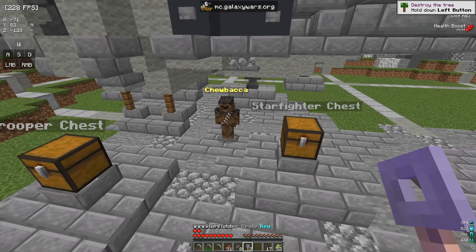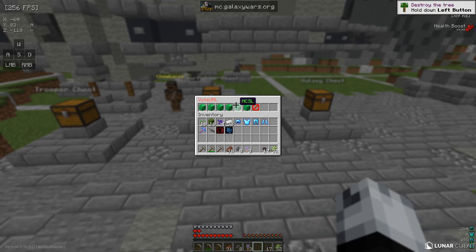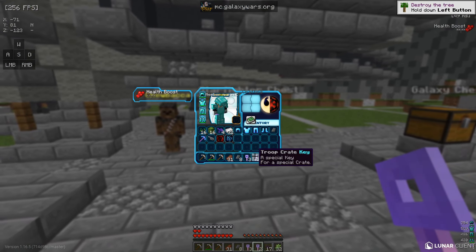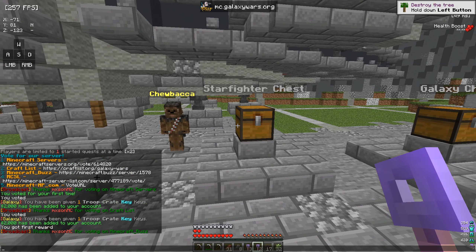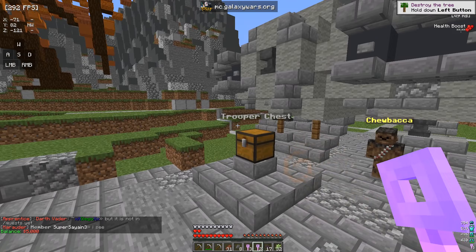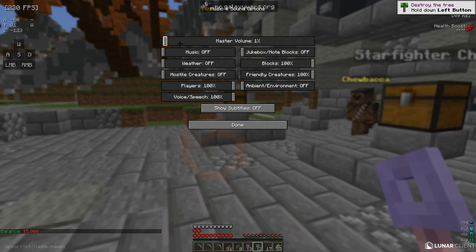Over here you can see some pretty cool stuff flying in the air, and right here are the crates. The owner did give me three Star Fighter crates. You also get crates from voting, so I'm going to vote on the six vote links. Alright, I'm going to go ahead and open these crates — it looks like I got two Troop crates, and also some money. Now I have 5K.